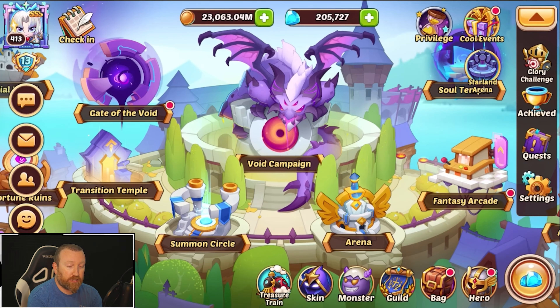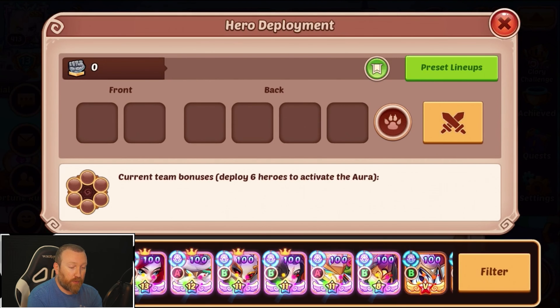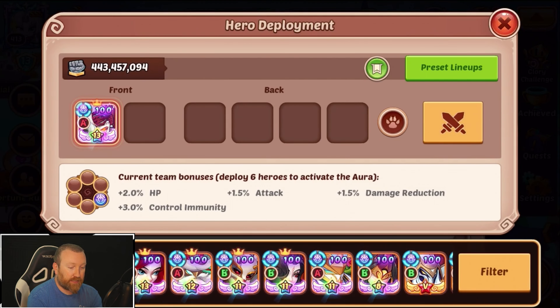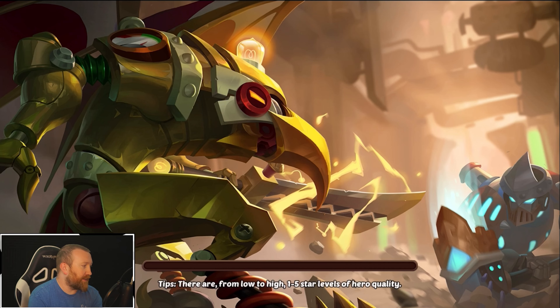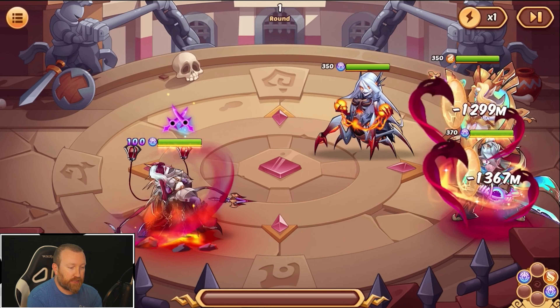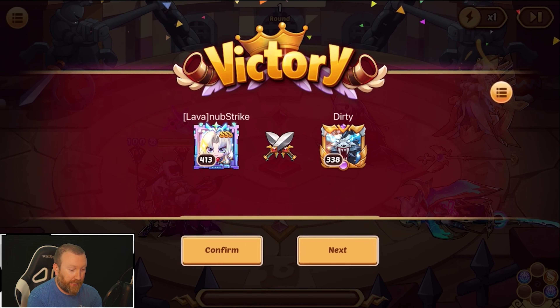So I'm just gonna jump on some random battle here — I don't even know who we're facing — but we just want to see if this ability actually triggers. We might as well activate this as well, throw on some sort of monster. Yeah, wolf works. Let's see how this works at one-time speed. Right there, she got the energy, and it looks like it worked immediately.